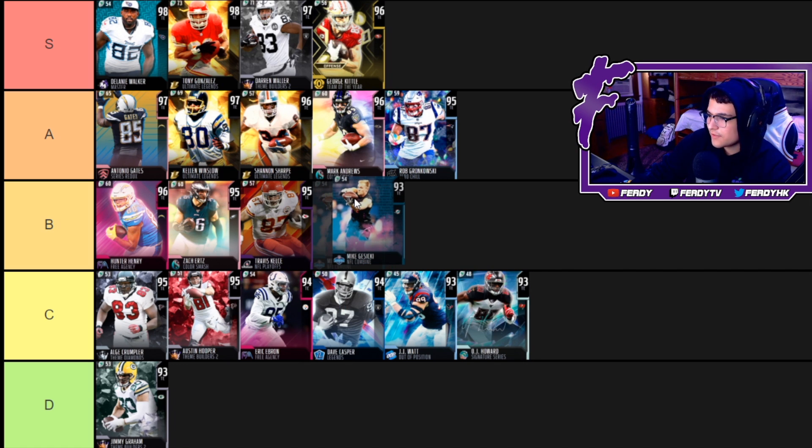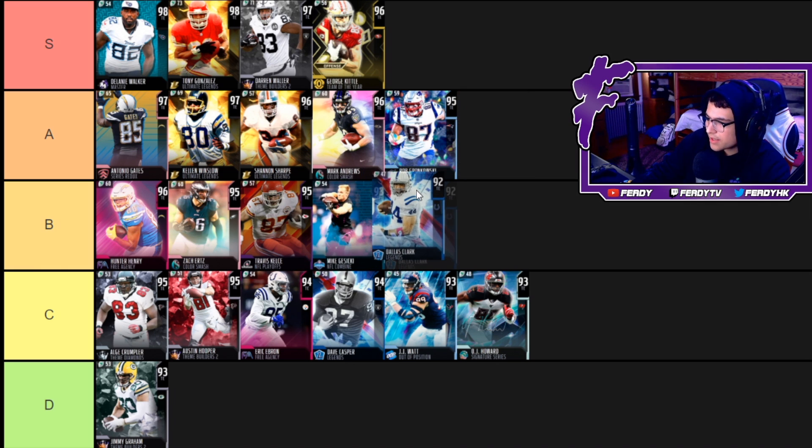Now we got Mike Gesicki — no power up, 87 speed, 90 acceleration, 90 catching, 88 short route running. He can't run block but he's pretty decent after the catch and he's also pretty cheap. For that reason I'm putting him up at B with Ertz and Kelce.